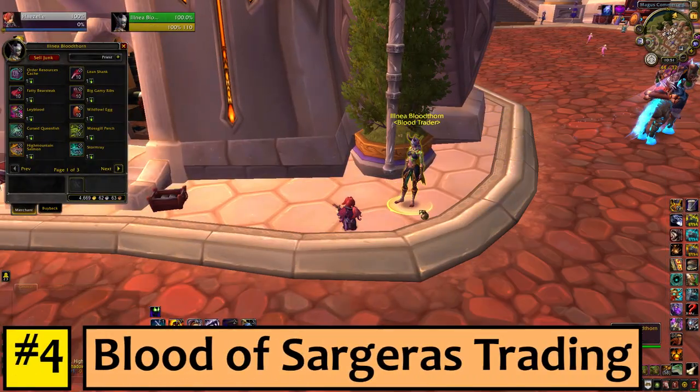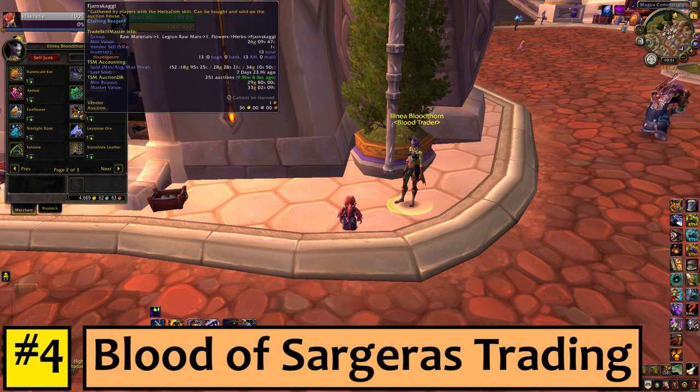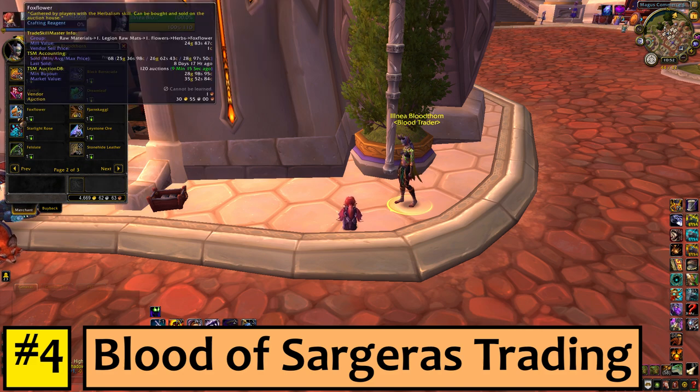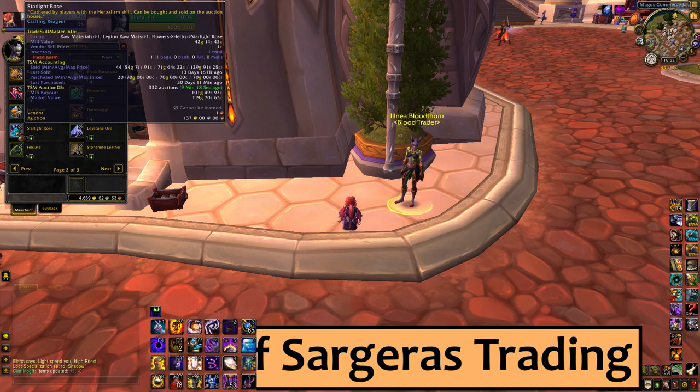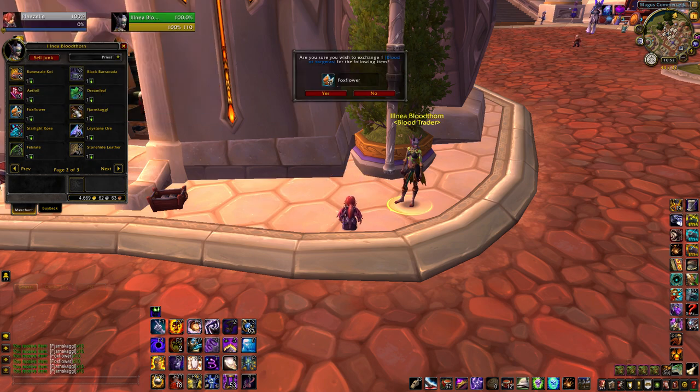Number 4: Blood of Sargeras trading. If you have Bloods, only a Bloodthorn has goods. Bloods come from everywhere, so if you aren't using them for crafting, don't be shy about cashing in. Foxflower and Starlight Rose tend to be good investments. I like to use TSM to see market price in tooltips — it's the fastest way to quickly identify which things you should trade your extra Bloods for. I know it's tempting to hoard them, but they're no good to you if you sit on them forever.